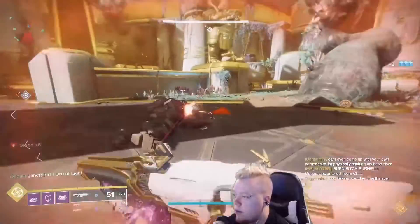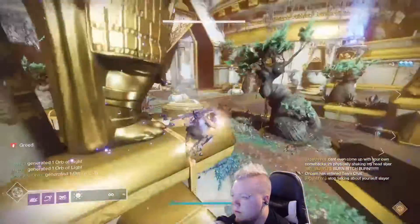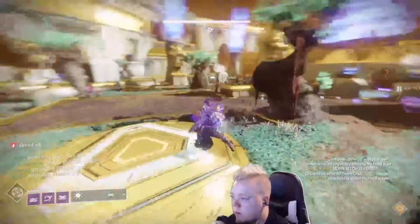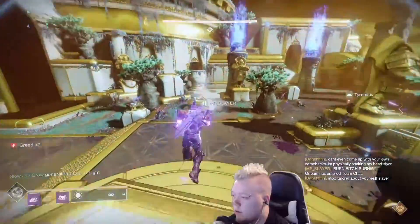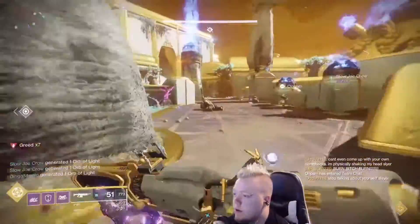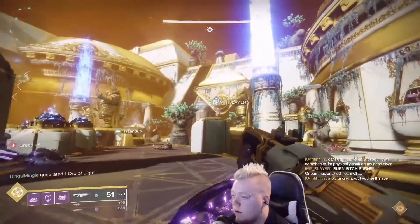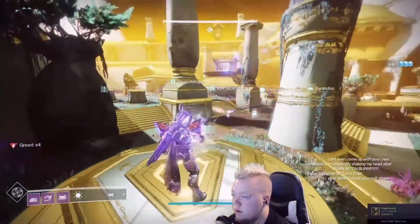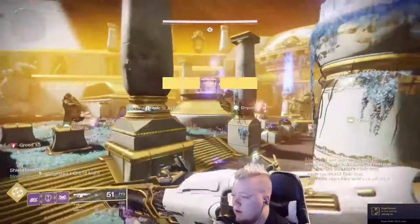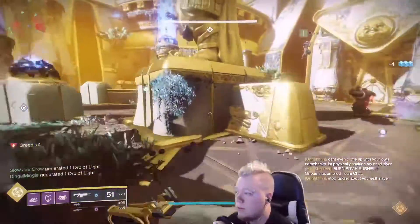Now I'm just rotating between these two plates and Slayer is rotating between the two other plates until the goal is ready to throw in again. You can see the plates are slowly going down — we're trying to go as fast as we can. You can see that fire around the goal there in the center; that's what we're waiting to clear to be able to throw it in. Pop my super right there — got my greed cleansed — and now the goal is open. I'm going to throw it in. Slayer is going to grab the fresh ball and start the rotation again.